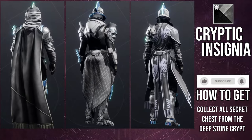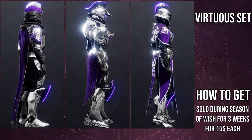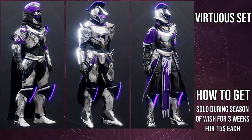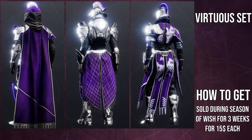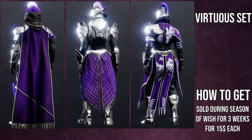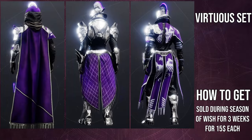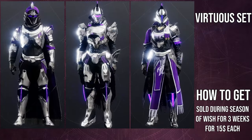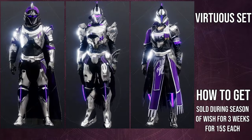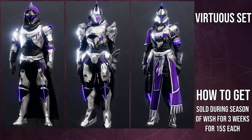I would love it if Destiny 2 had more of a Warframe-style shader system where you can choose which color goes on which piece of armor. That would be amazing, but that's for a separate fashion wish list video. Overall I really love this armor and utilize it a lot — specifically the helmets, the Titan chest piece, the Hunter arms, and the Warlock boots. It's also a really good set for glow pieces: all the boots glow, all the helmets glow, the Titan and Warlock chest pieces glow, the Hunter and Titan arms glow, and the Hunter and Warlock bonds glow.